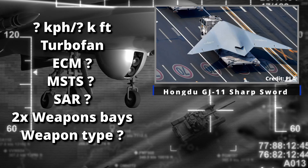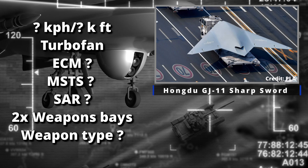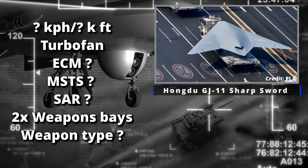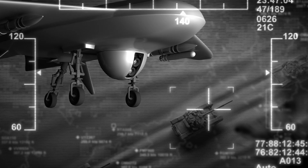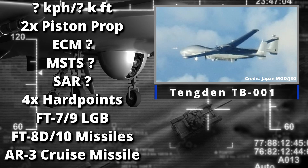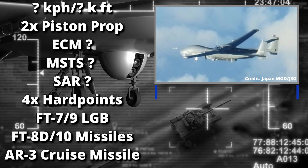Another Chinese drone is the Hongdu GJ-11 Sharp Sword — a stealthy drone designed by the Shenyang Aircraft Institute. Not much is known about it. It has two internal weapon bays, is powered by a single engine, and features a flying wing design. There's also the Tengden TB-001, a twin-tail design with two engines — pretty unique. It has four hardpoints and can carry laser-guided bombs, FT-7 and FT-9 glide bombs, and cruise missiles.